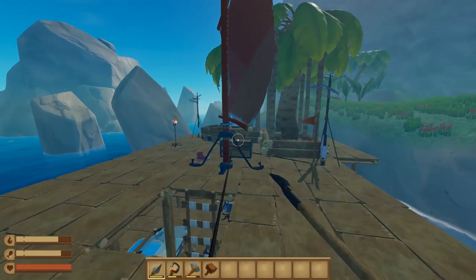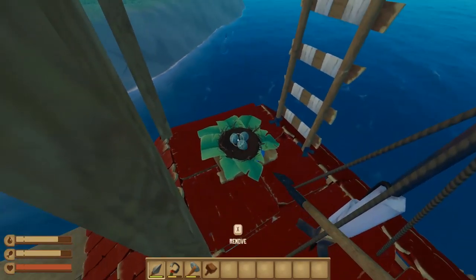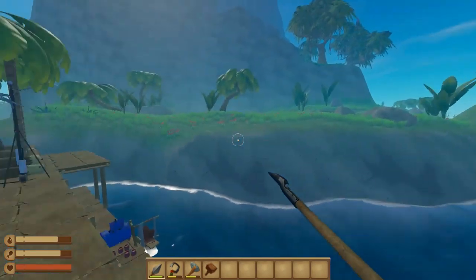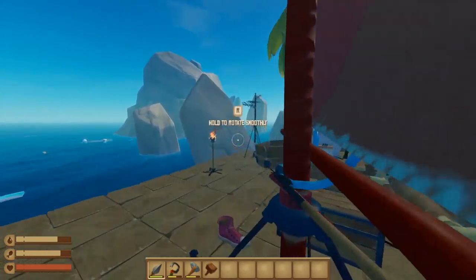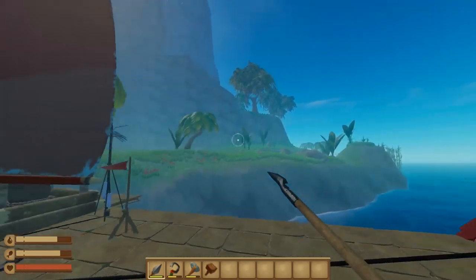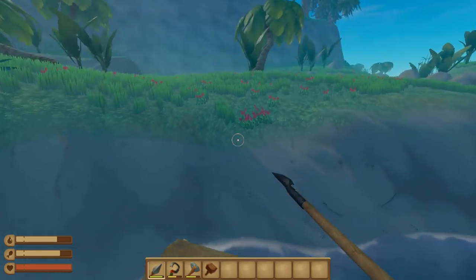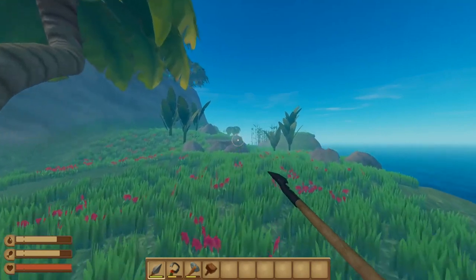A few things have changed as well, like the gulls no longer produce eggs - you have to get those from the domesticated clucker instead. So first of all, if you want to start getting on board with the new update, you really have to go and find a big island, preferably a new big island. I'm not quite sure if you've still got a save - if you're on an existing island, I'm not sure if things get added to it or not.